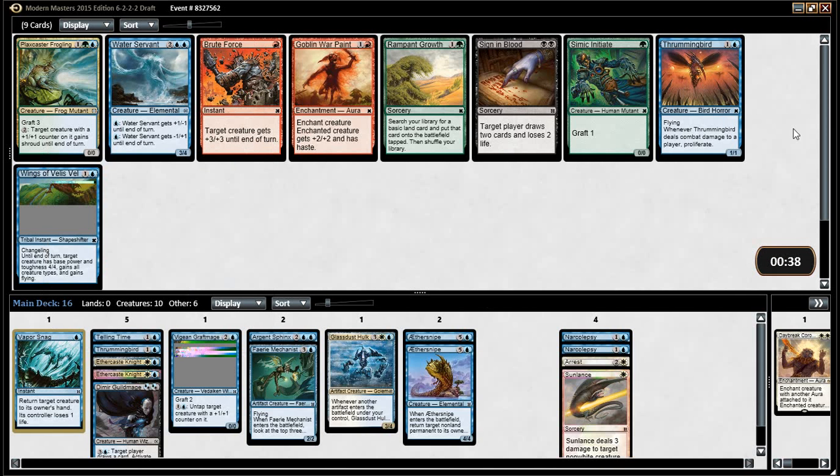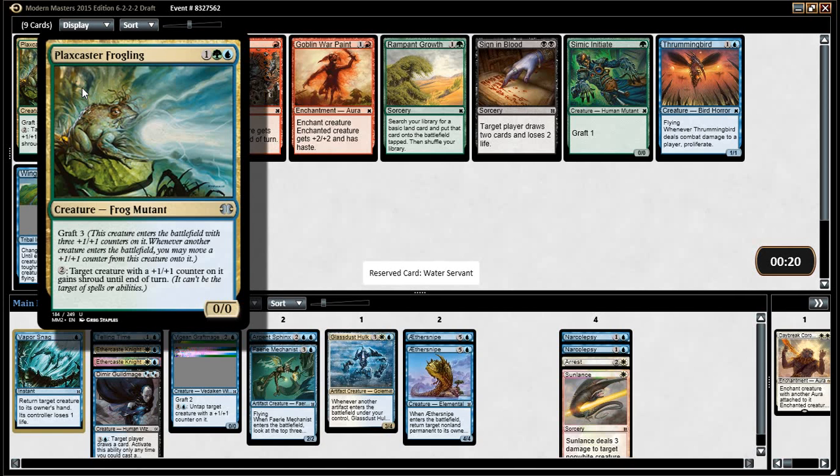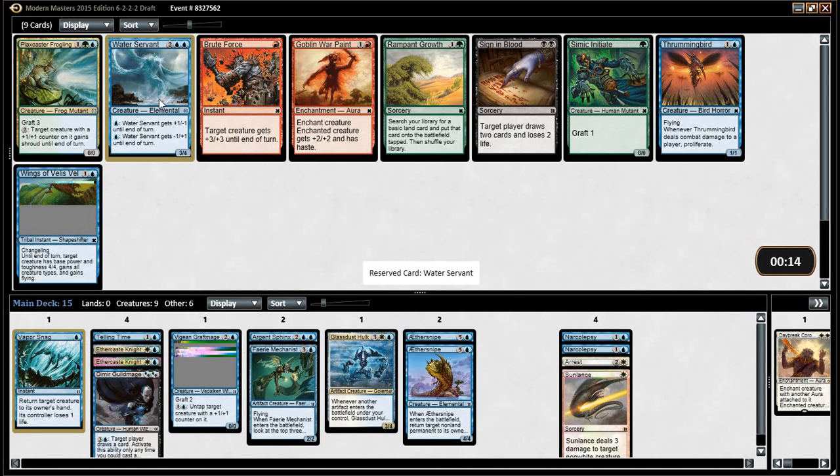A Water Servant, or a Thrummingbird. We do have like two Proliferate cards — one Proliferate card, or card with counters. We also have a Telling Time. Wings of Velis Vel just probably isn't good enough. I want the Water Servant. What is the frogling? This is a sick Graft card, though. That is strong. But I feel like we just want the Water Servant — we can't really go green at this stage.